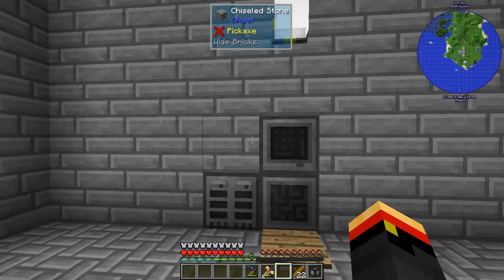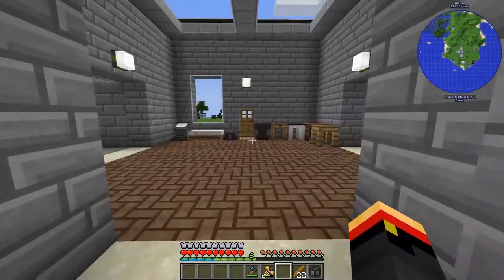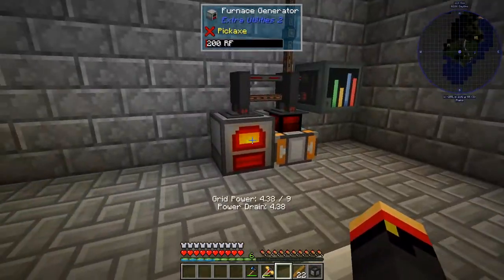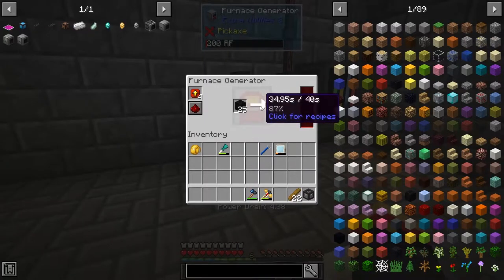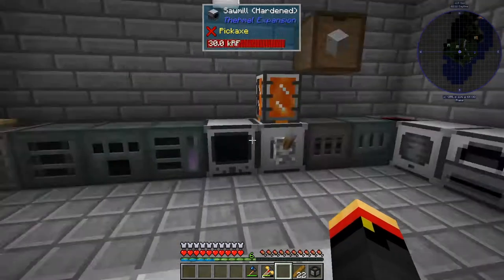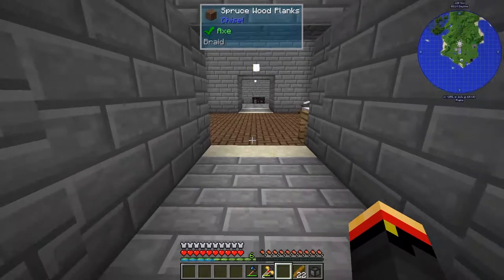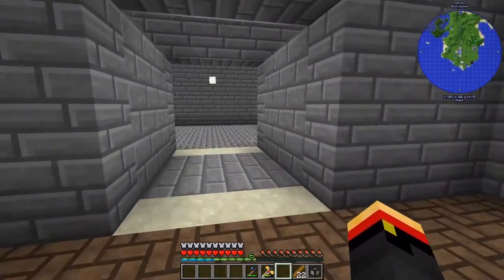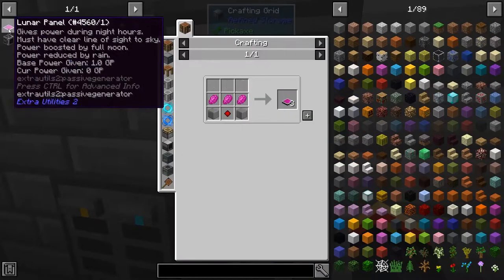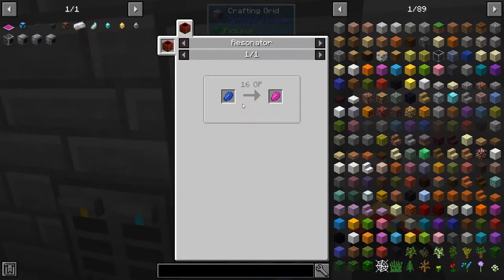Now that we've got refined storage set up, we need to improve our power situation. One of the problems I've noticed is that our generator only works during the daytime, because it requires grid power, and we only have grid power during the daytime. So I'd like to make some lunar panels. But lunar panels are going to require lunar reactive dust, which is going to require 16 grid power to produce. So we're going to need to make some other kind of power before we can get these going.